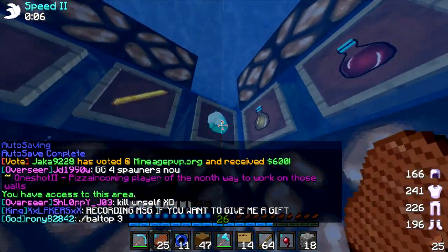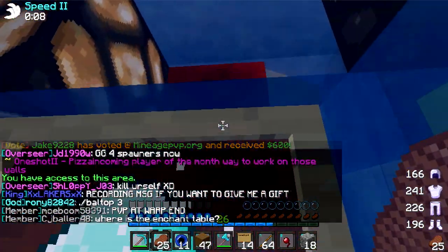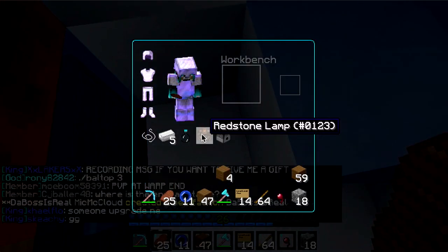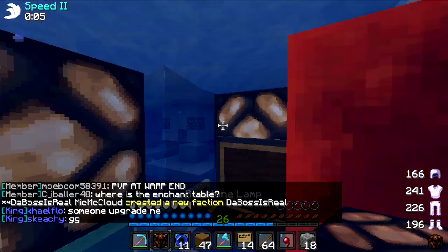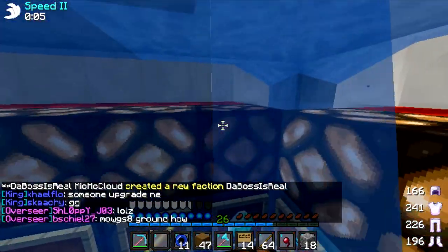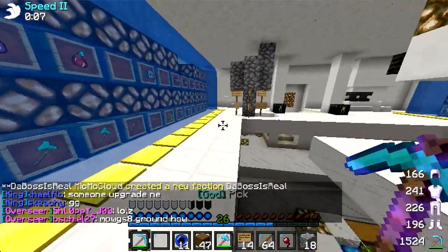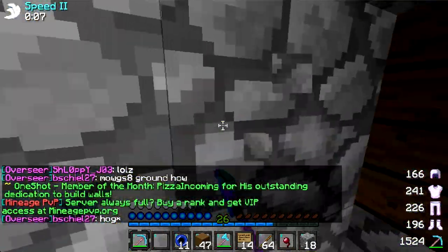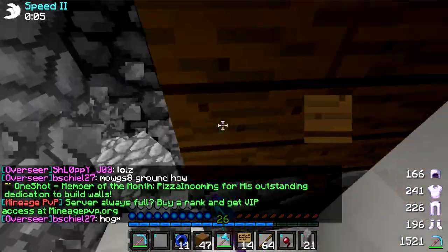Wait, do we have diamonds in here? I can repair them. Yeah, we got some diamonds in there for repairing, but it hasn't been looking too good because I think some people haven't been x-raying enough. Just kidding, obviously — I don't think anybody in a faction hacks.